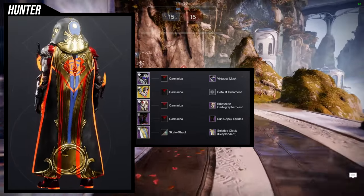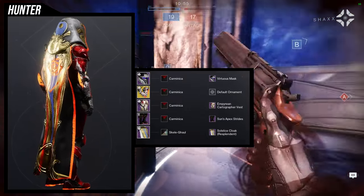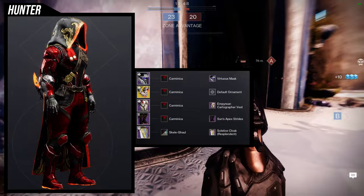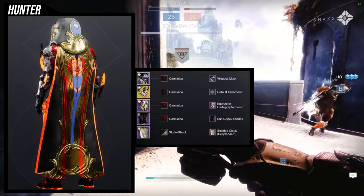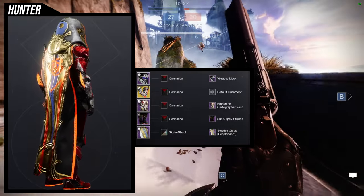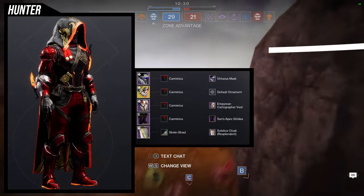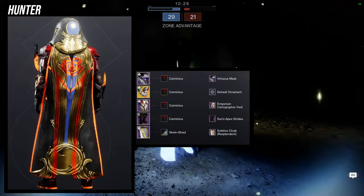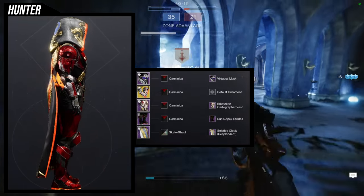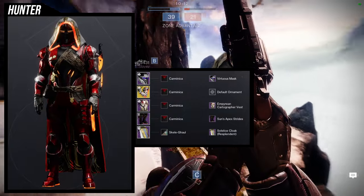For the shader we're using Carminica for everything but the cloak — for the cloak you can use anything that's black, and I'm using Skelegal. The pieces are: Virtuous Mask for the helmet, Caliban's Hand for the exotic, Empyrean Cartographer for the chest piece, Sun Apex Strides for the boots, and Saltus Cloak Resplendent for the cloak. This is leaning toward a solar look with the golden gun on the thigh and blades on the arms in that red-orange solar color.